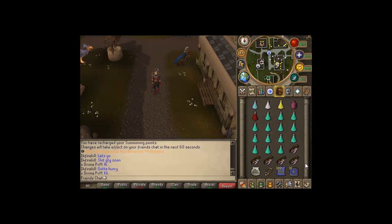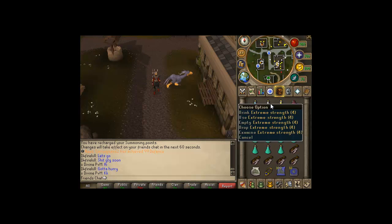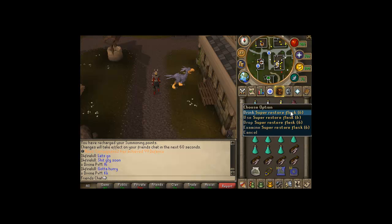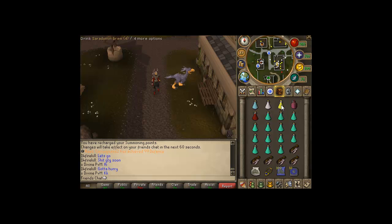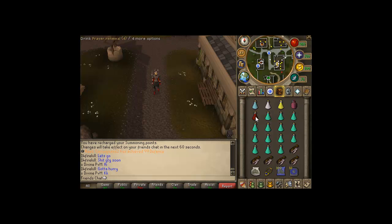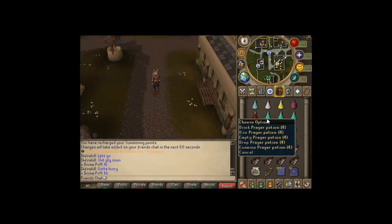For your inventory, I recommend bringing an Extreme Attack, an Extreme Strength, a Saradomin Brew, and a Super Restore. The brew will raise your defense, so use that first, then pot up. The Prayer Renewal is to recharge your prayer while you are in combat. Use the Prayer Potions once you are low on prayer.